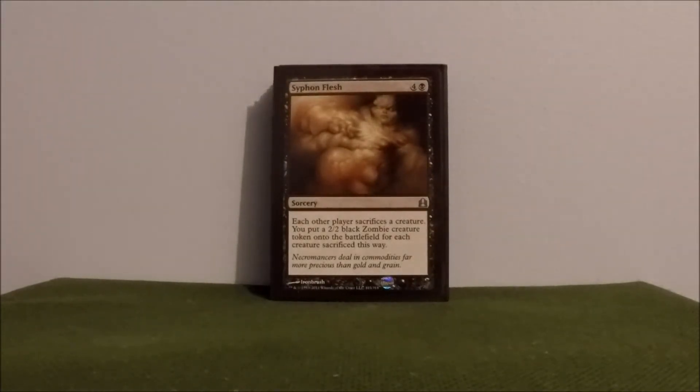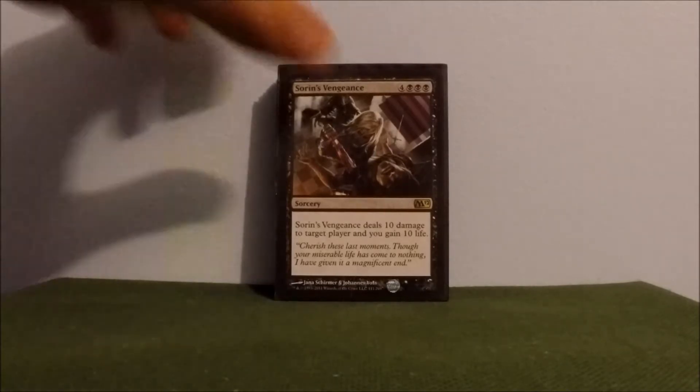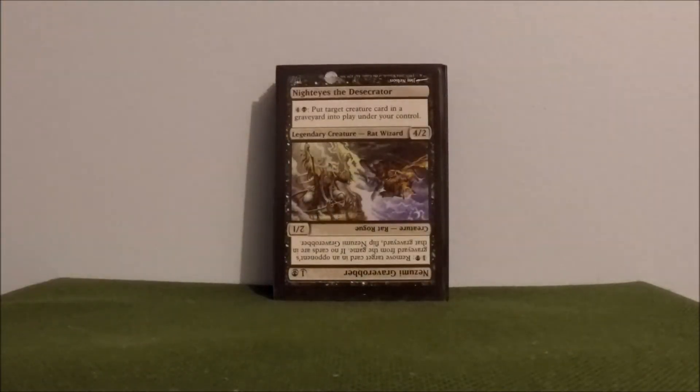Syphon Flesh — this is a good equalizer. Making everybody else sacrifice a creature, and you're getting a 2/2 zombie for each creature destroyed that way. Sorin's Vengeance — I have this in here just because Sorin is in here, so for flavor I figured I had to add it. Plus you get to deal 10 damage and gain 10 life. Always fun when you kill somebody with it.